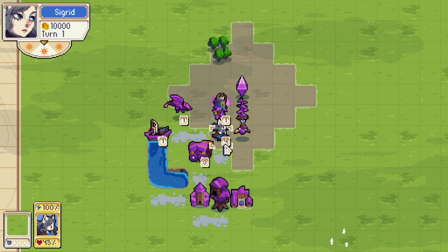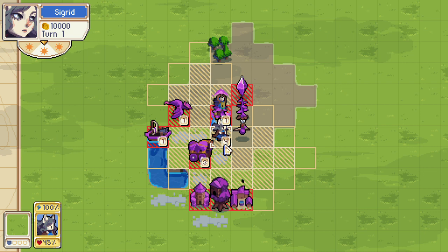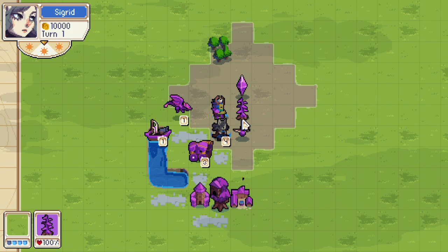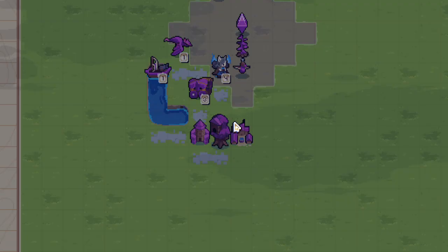However, there are things Sigrid can and can't use it on. Let's find out just what Sigrid can eat. First of all, it's pretty clear Sigrid can't eat the enemy commander — that would be really OP. We can still attack him though, so that's cool.